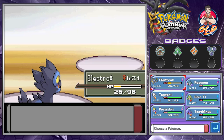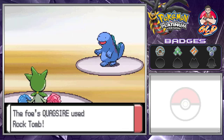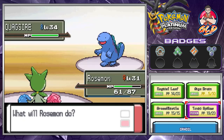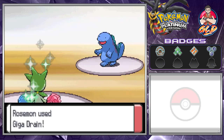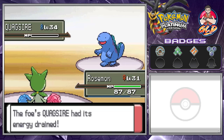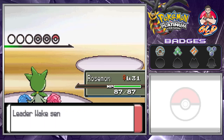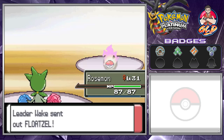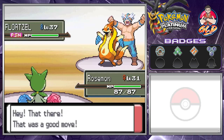Here comes Quagsire, so let's go with Roserade. With Quagsire, I'm going to lay down Toxic Spikes. Here comes a Rock Tomb, so let's go with Giga Drain. The reason I'm laying down spikes is because of the next Pokemon, Floatzel. That Pokemon is as cheap as they come — it's a very fast Pokemon you don't want to mess around with. I want to get it poisoned before we even start. Here comes Floatzel, and it is now poisoned because of those poison spikes. Strategy by Draven!